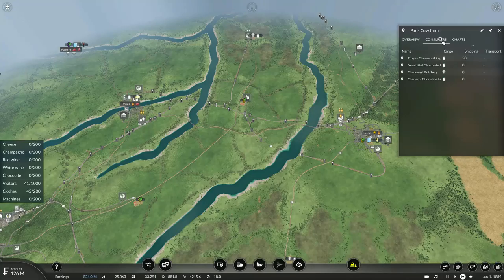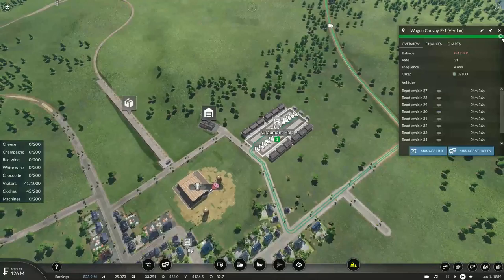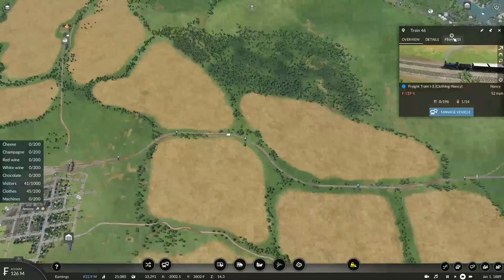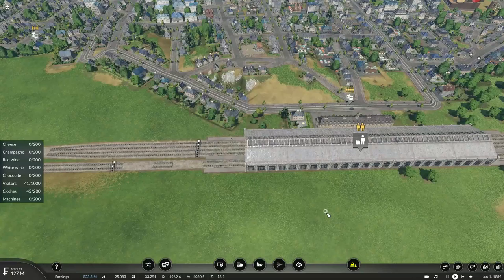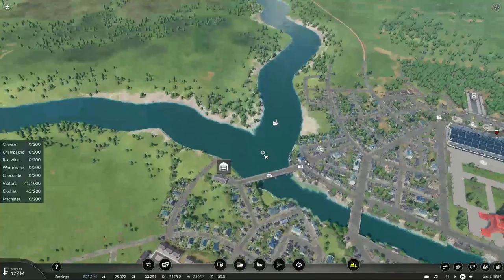Speaking of which, can these wagons be repainted? They can. They kind of don't match the super brown of my brake van. Oh well. But I don't understand how my cow farm is not producing any meat — this is the only spot on the map that has it, and I already have two services waiting to pick it up. It's gonna be one of those days, I guess.